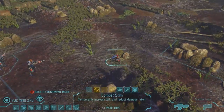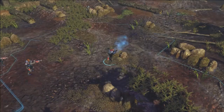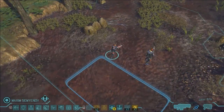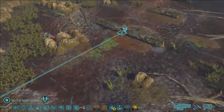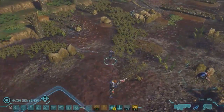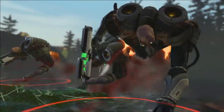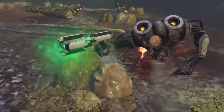Now we've got our assault soldier with his scatter laser. He's going to come up and take cover here. He's also going to use the combat stim — that's going to give him a buff, make him a lot stronger, maybe give him an edge in the fight. We've also got our support soldier — that's a combination medic and jack-of-all-trades class. She's going to come up, take cover, and help expand our front.